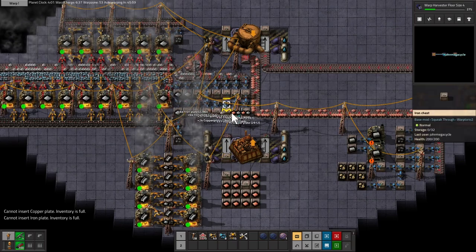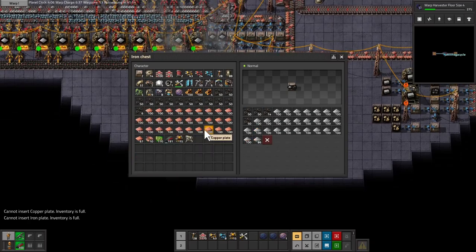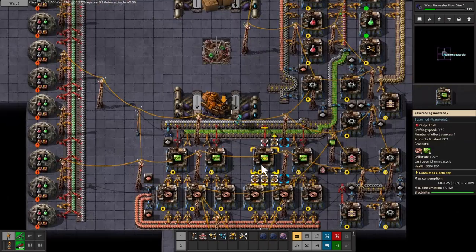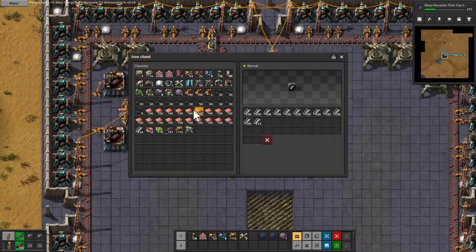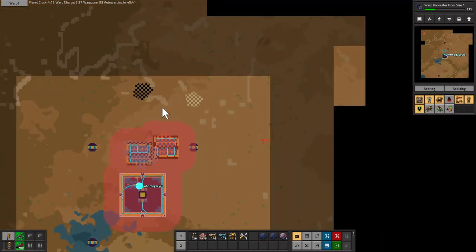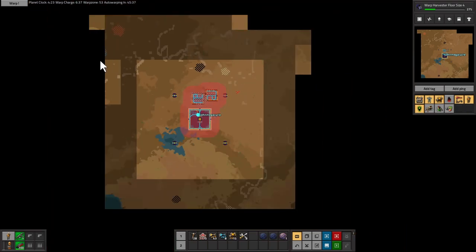Running a few more errands. We're looking very good on mining and everything now. If that iron ore is at all rich, I'm going to go take it.